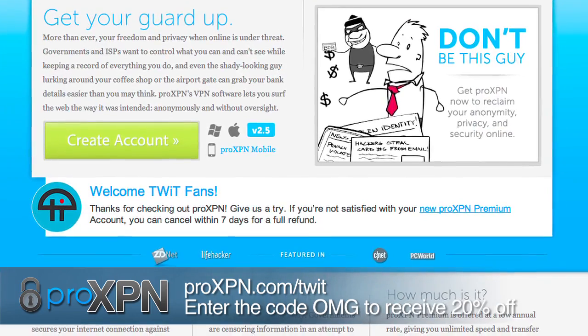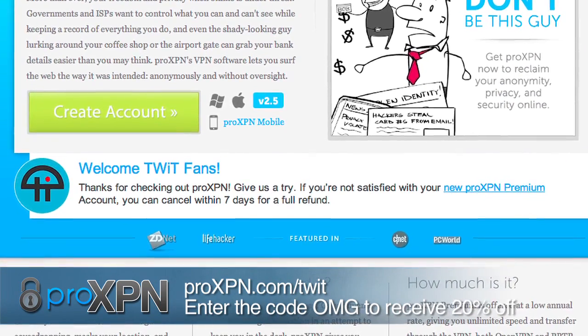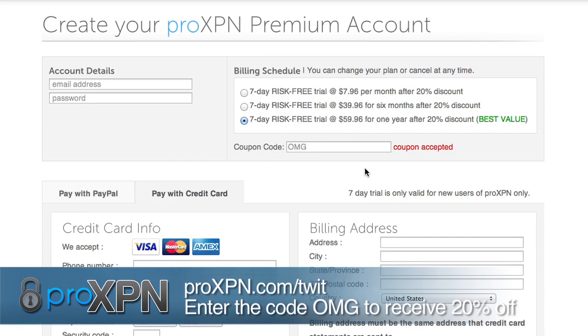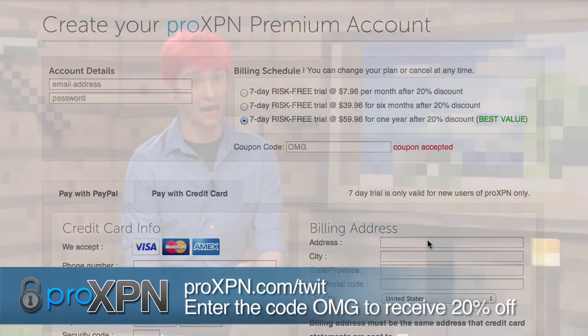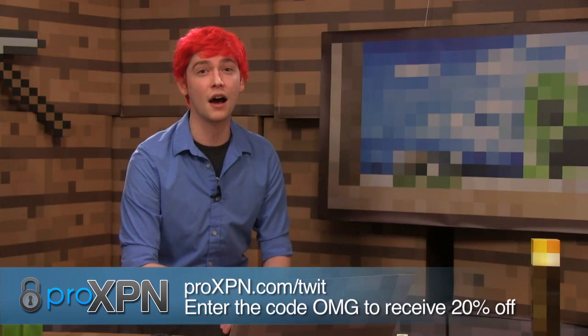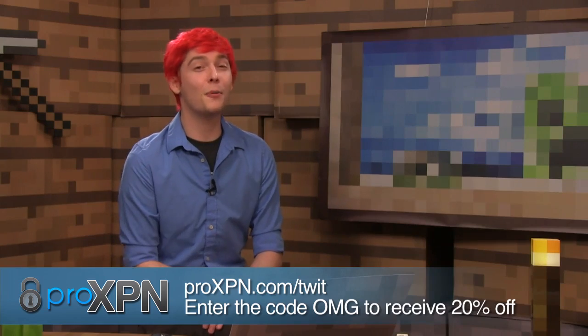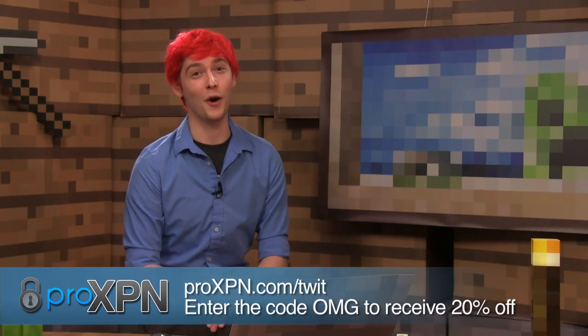Go to ProXPN.com/twit for more information and to sign up. ProXPN premium accounts are normally $9.95 a month or $74.95 for an entire year, but if you use the code OMG — really easy to remember — you receive 20% off for the lifetime of your account. That's less than $5 a month on a yearly plan. If you're not satisfied, you can cancel within seven days for a full refund. Head on over to ProXPN.com/twit and sign up with offer code OMG. We thank ProXPN for their support of OMGcraft.